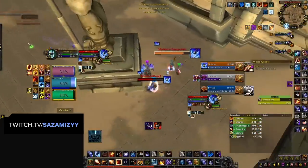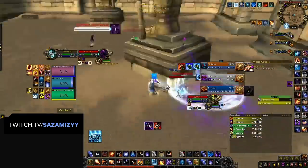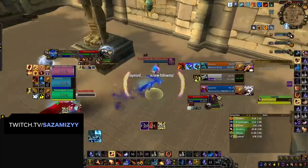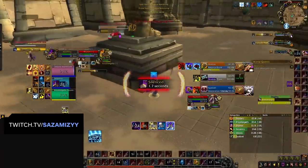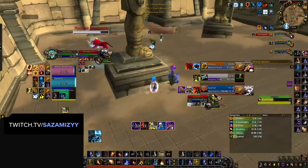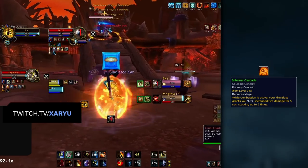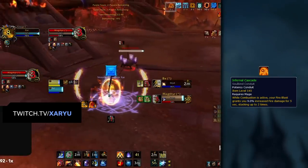No matter how much you practice your burst rotation, you'll sometimes see a clip, watch a stream, or face someone playing the same class that seems to always deal more burst. In most cases this is down to small tips or tricks you might not know. Our Mage consultant Morrow spilled the beans on how he min-maxes his damage. The first is the importance of the Infernal Cascade Conduit — this is why Fire's burst is so potent, and the main reason you always want to Fireblast twice before the impact of your Meteor.